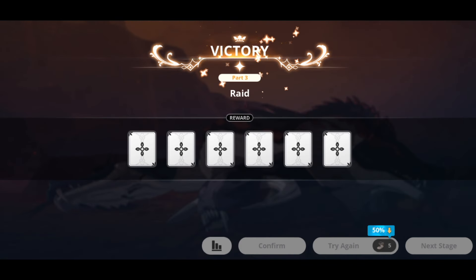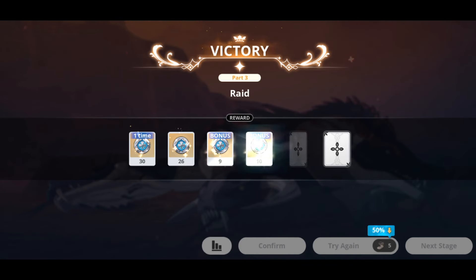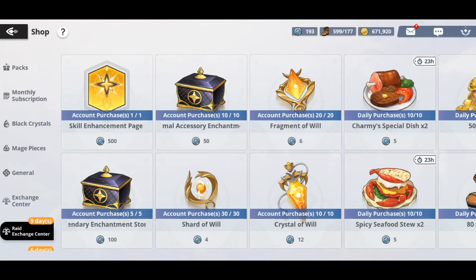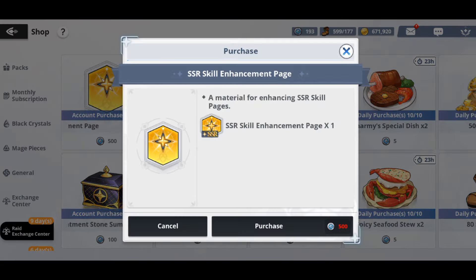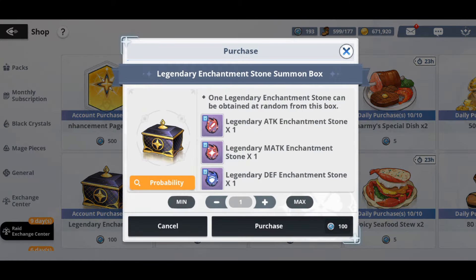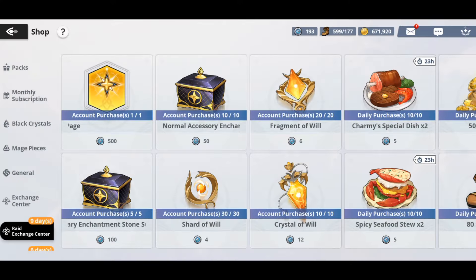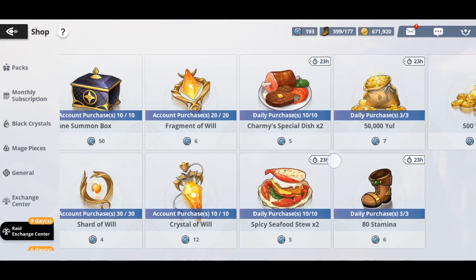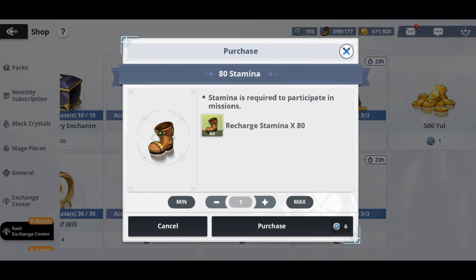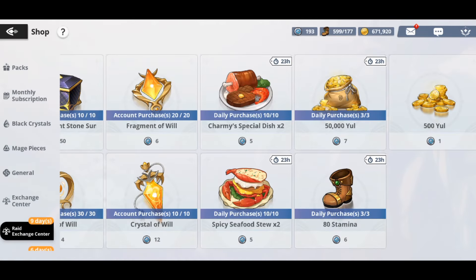I forgot to add the shop, so let's go to the shop. The main things I'm going to want to get are the universal skill page, the skill enhancement stones, and the stamina. I think that's going to be it for this one.